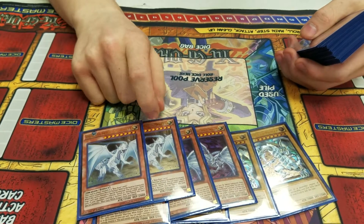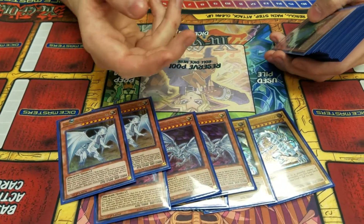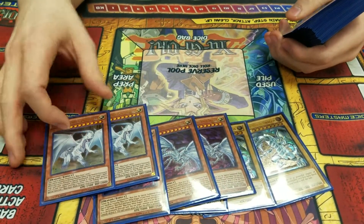Has the tag effect actually come up today? And the destruction effect — I know you can't attack, but it's really good. Most of the time you just synchro with it or overlay.